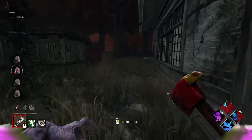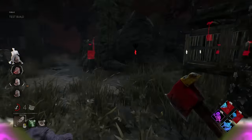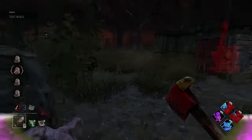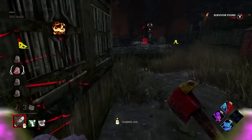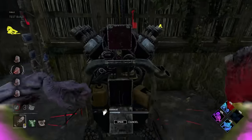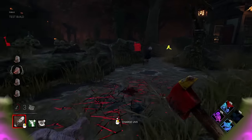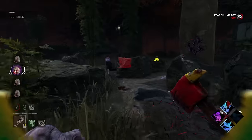Depending on how you hit the survivors, these orbs will either do one of two things. If you directly impact a survivor, they'll be heavily hindered for a brief few seconds and the projectile will pass right through them. However, once they explode, any and all survivors within its radius will be applied with the new weakened status effect. It is also important to note that this explosion lingers for about half a second and is very hard to see through. While weakened, survivors hit by any subsequent explosions will lose one health state. This does not count any direct impacts.